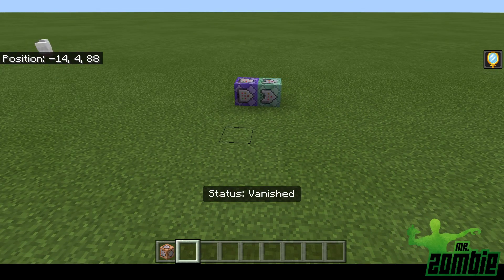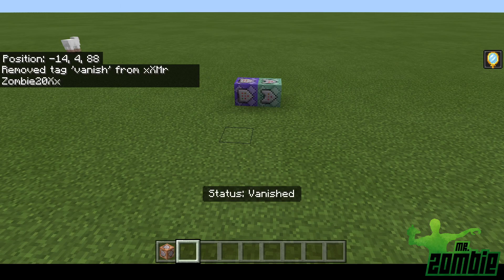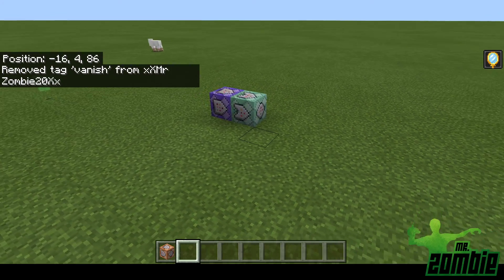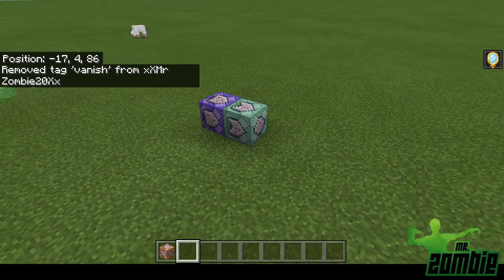To get rid of vanish and still stay in creative, all you have to do is tag @p remove vanish. It'll take approximately 30 seconds, but the invisibility will wear off.